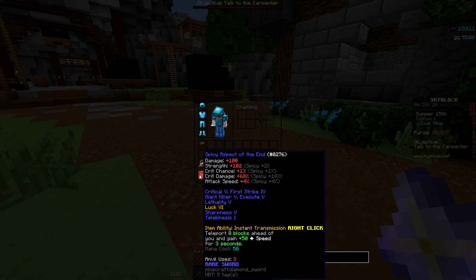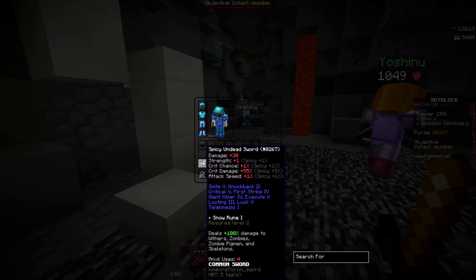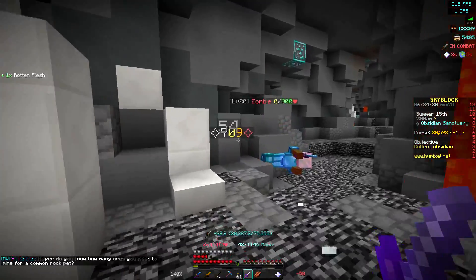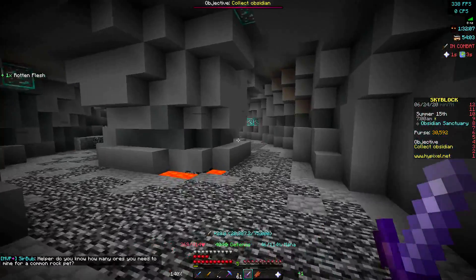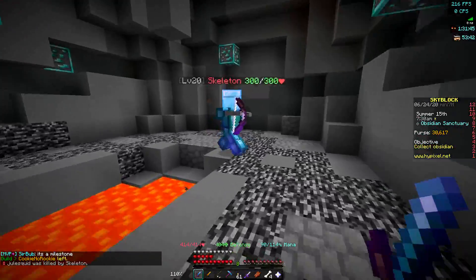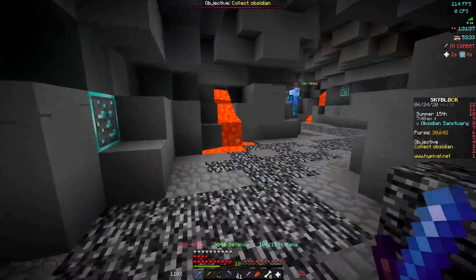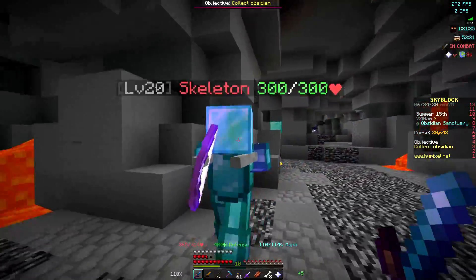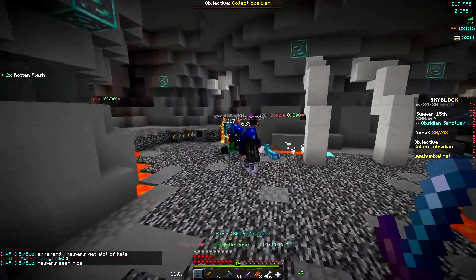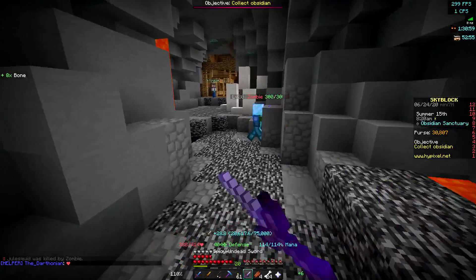Now I think it's time we take this for a full damage test. If I head to the Obsidian Sanctuary here, I actually just want to test again with my old Undead Sword — we do 709 on a crit and 315 on a non-crit. Now with the Aspect of the End: 872 on a non-crit, which is more than a crit does on my other sword. And on a crit — 2075 damage. So that is an absolutely massive improvement over my Undead Sword.